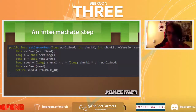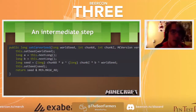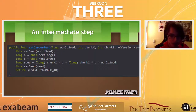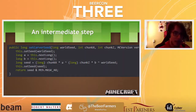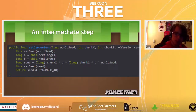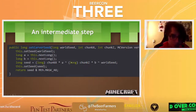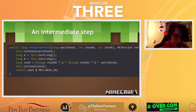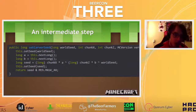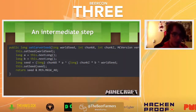Set carver seed takes the world seed, puts that on the random object, creates two next longs, multiplies those by the chunk X and chunk Z, XORs those two numbers with the world seed, and sets that as the actual seed used for the random thing. What Matthew figured out is that if you put chunk X and chunk Z at exactly zero — so you're within chunk 0,0 — then the final calculation is: zero times something XOR zero times something XOR world seed, which equals just world seed. So a set carver seed call at chunk 0,0 does exactly the same as just setting the seed to the world seed. That is the most important thing to take away from here.